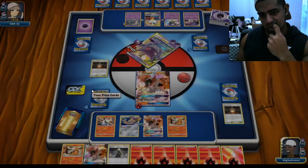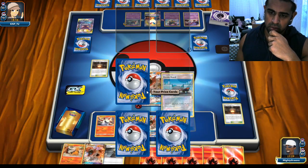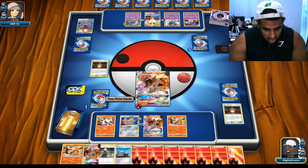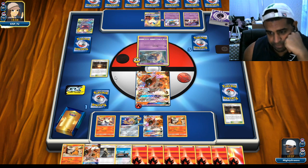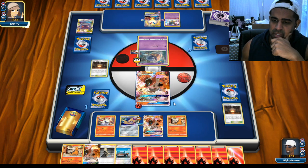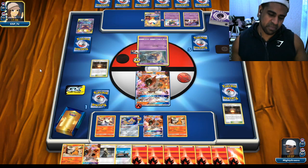We can just snipe - evolve, snipe, snipe. Go for the Jirachi - that is interesting. We need a free retreat. We're just going to give the old Stampington's. Got all these energies and no Welder, right? That's all you folks talk about when you play Welder decks - you say where's the Welder! So he needs to attach here - he might have a switch.